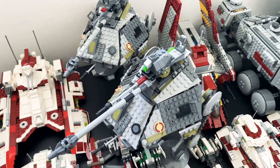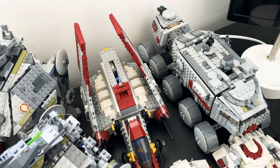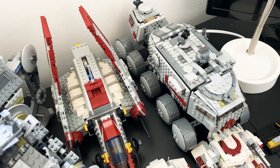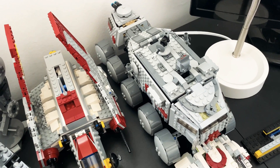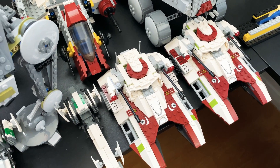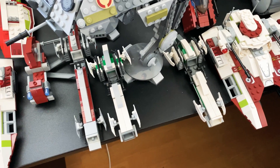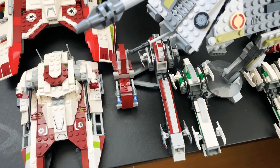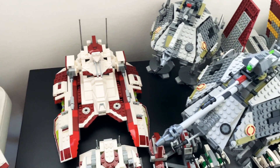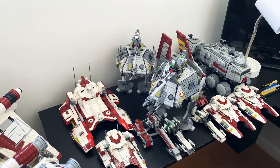Here we have the 2016 Republic turbo tank, two Republic fighter tanks, two Bark speeders from 2010, and the Bark speeder with the sidecar — very nice. We also have some other tanks here which unfortunately did not make it to the table for this year's video.